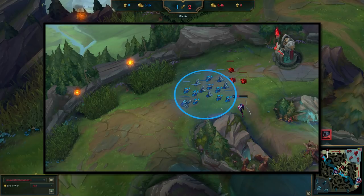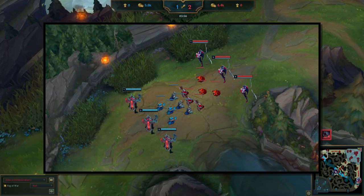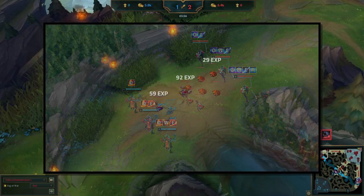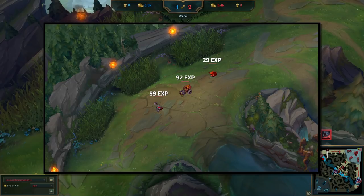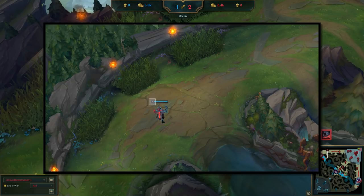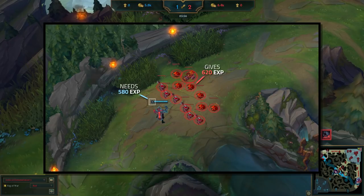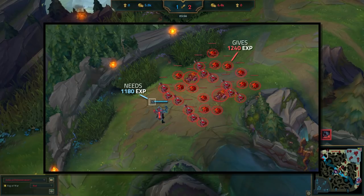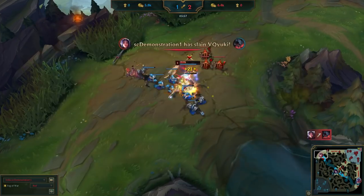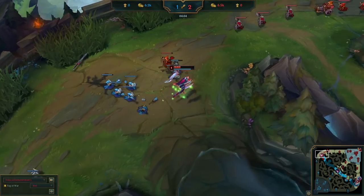Denying experience is super valuable in the lower levels, not only because experience leads can give you massively powerful level spikes at levels 2, 3, and 6 with the ability advantage, but also because experience is flat-out way more valuable in the early game. Minion experience does not scale over time — it always stays the same. What doesn't stay the same is the amount of experience needed to level up. Aatrox is currently level 4, and to reach level 5 he needs 2 minion waves totaling 580 experience. If he was level 10, he would need 1180 experience to hit level 11, which is 4 minion waves. Denying a wave of experience at level 4 costs Aatrox half an entire level. We see Aatrox lose a cannon wave and 4 additional minions.